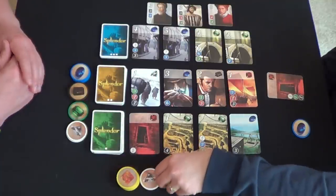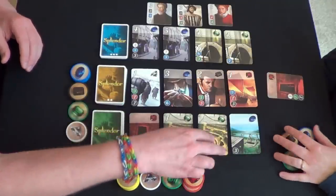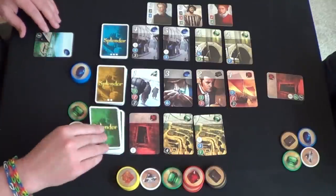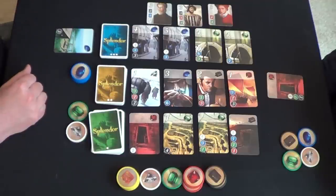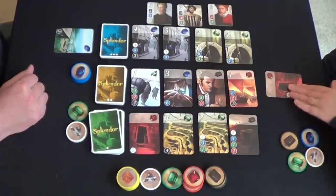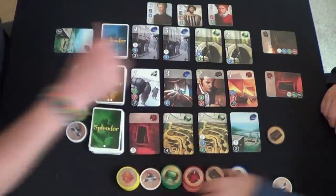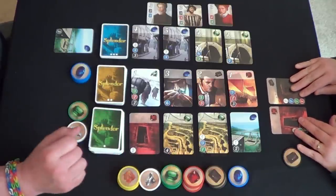I'll go with green. For me, I will purchase this blue one here — I'm going to discard all three of my blacks and grab this blue card and place it in front of me. There are five different colors of gems, and the gold one acts as a wild card — we'll show you how that works whenever we get to it. Carmen's got the black one now.